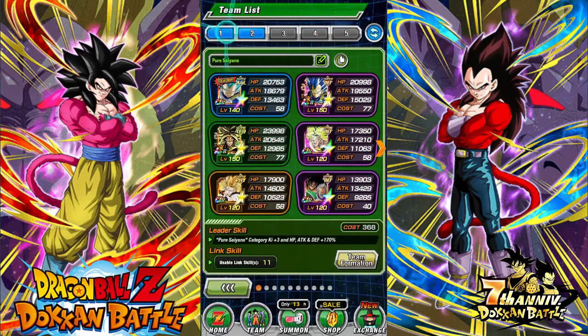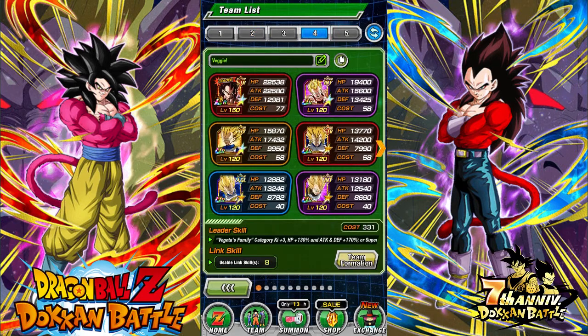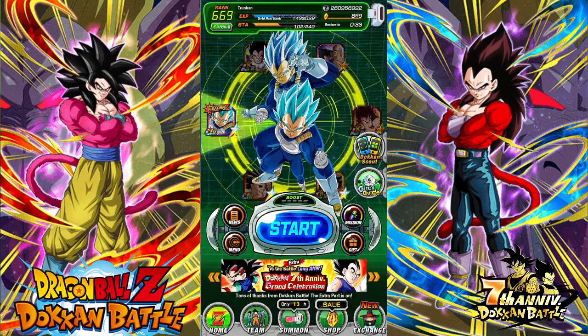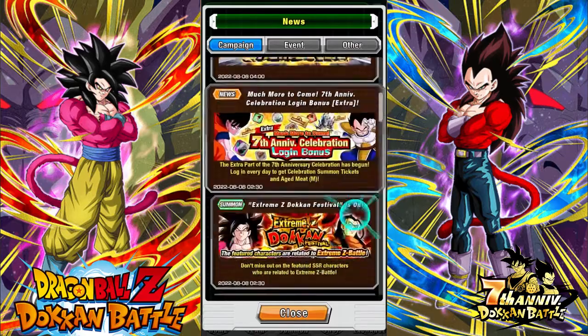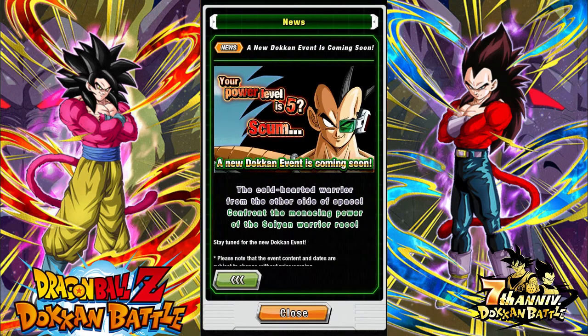I just gotta wait for some internet. I'm going to upload this one off my cellular LTE. Quick update on everything — the extra part of the seven year anniversary is coming to an end. Raditz was announced — I don't think you guys should be summoning on that. There he is: 'Your power level is five, scum' — him talking to the farmer, reading the farmer's power level.